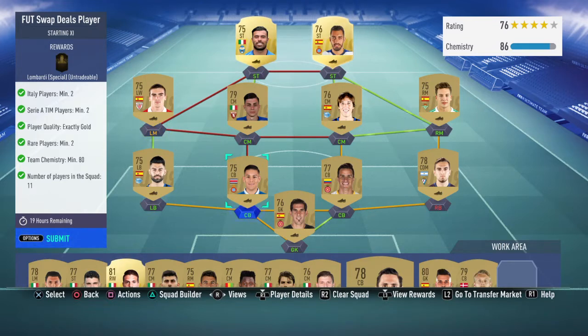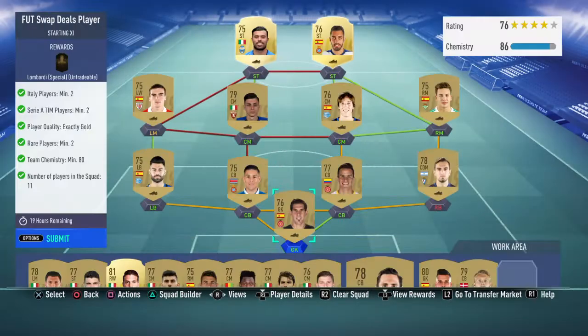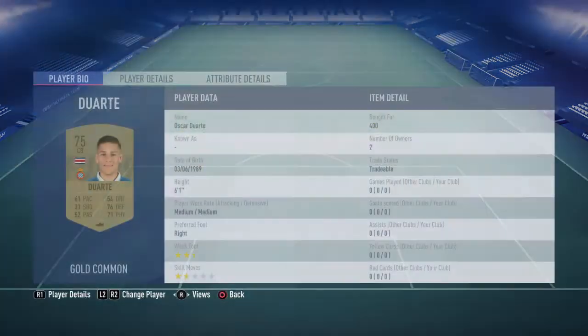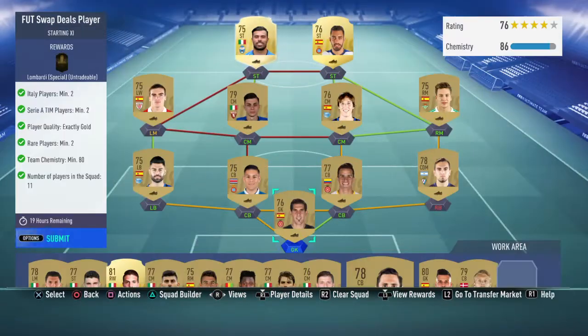The rest of the team we basically made from La Liga — you just need to go to another league and fill out the team. The goalkeeper and two defenders, you just want to snipe them. I got them for 400, 450, and 400 respectively from La Liga, and the rest of the team was also made from La Liga.